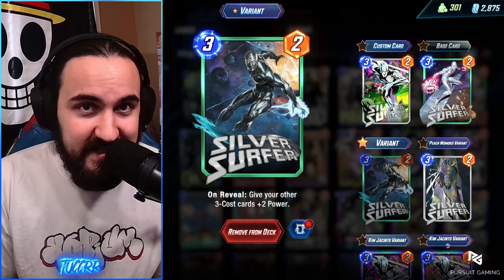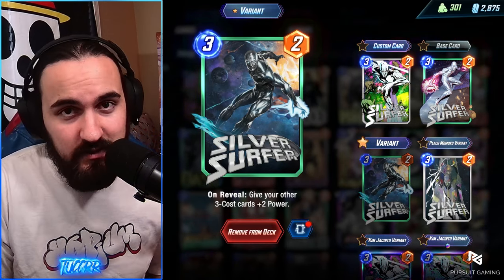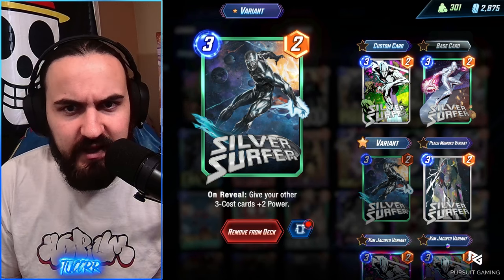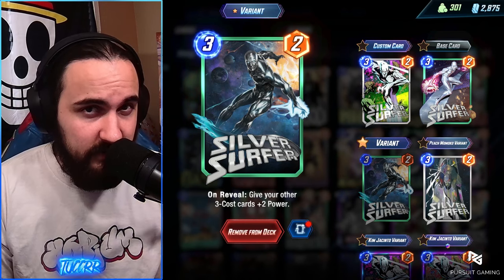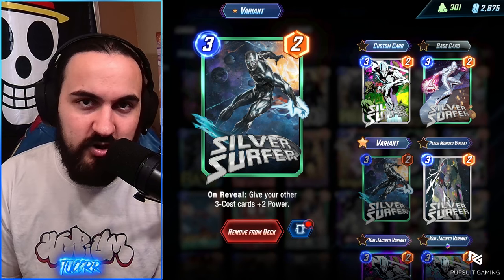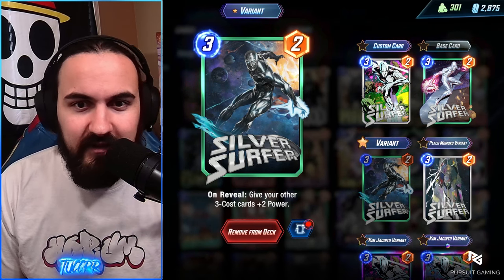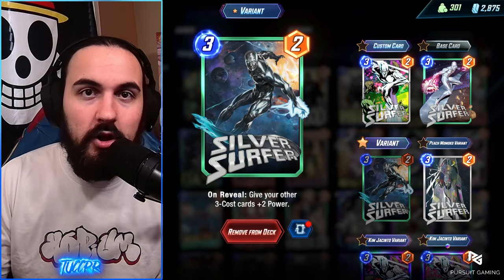Silver Surfer is a 3-2, the OG season pass card. It used to be absolutely busted giving plus three power to your cards on reveal that are three costs. Now it still gives plus two. It's in a really good spot right now because not a lot of Shadow King is going around, but there's probably going to be a lot of Shadow King this week. It buffs your Broodlings, it buffs your Patriot. Your Absorbing Man is probably going to be absorbing your Broodlings, so it's going to give those Broodlings extra power. It also hits Debris — Debris is a three cost card, so you get that plus two on those Debris as well.